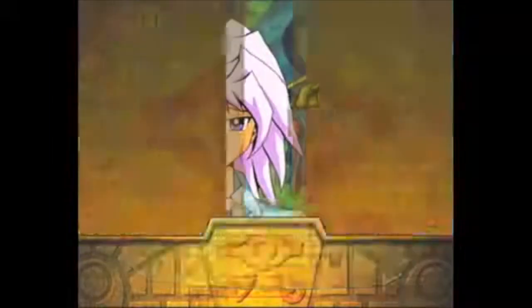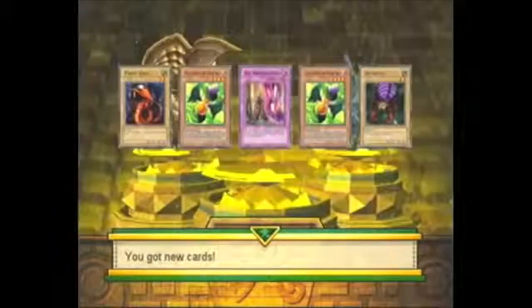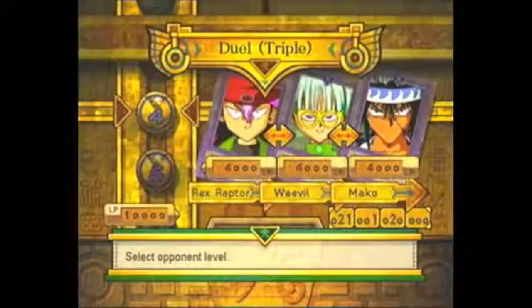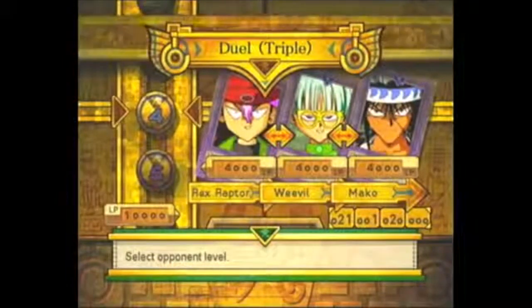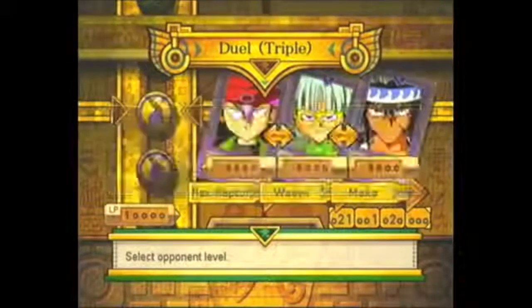I got Obelisk and Ra one time, so I'm gonna get Slifer. Wait, I already got Slifer once, so whatever. Oh, I got a new trap card — I might look at that later. The next time I play this I'll be versing Rex, Raptor, Weevil, and Mako.